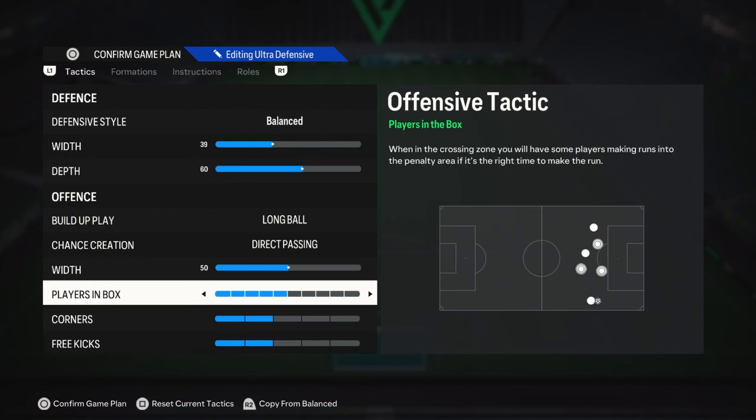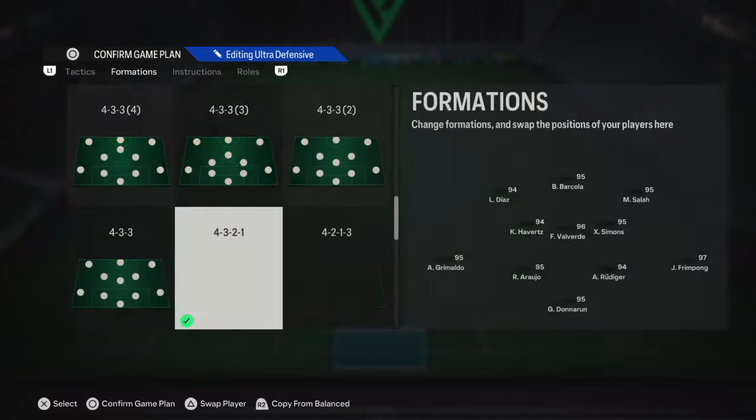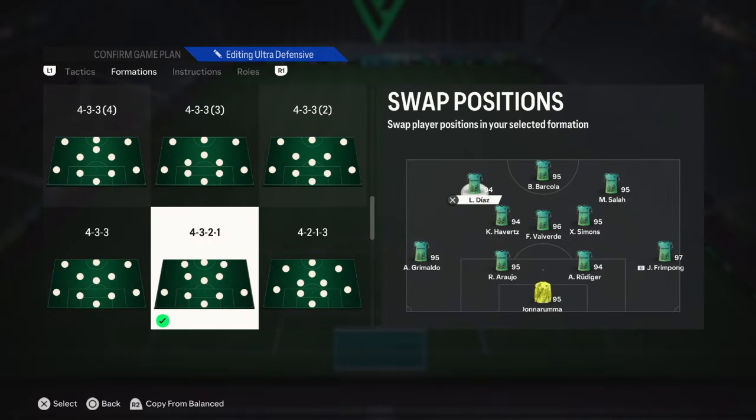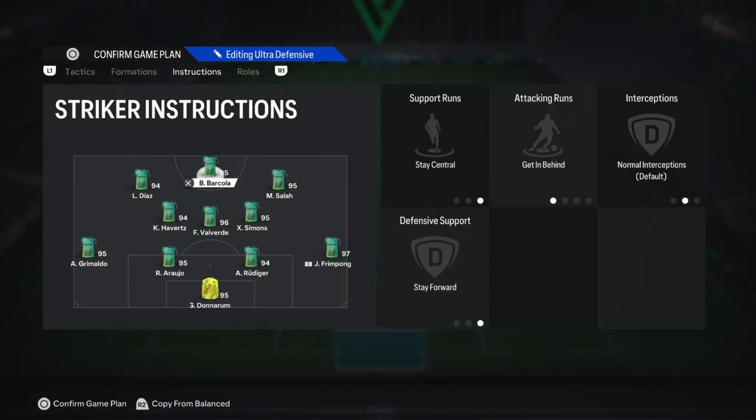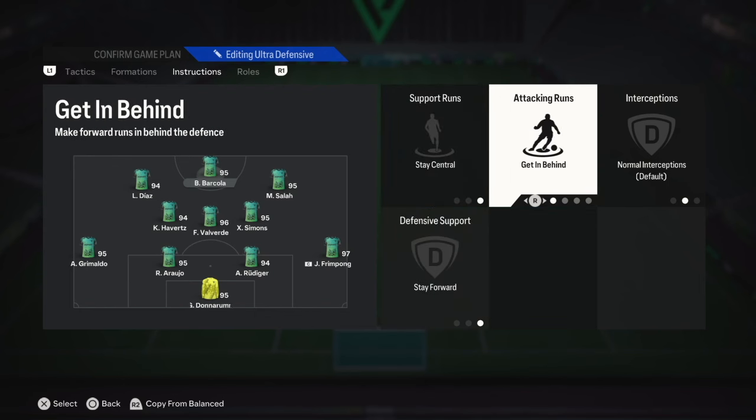Tactics. Defensive Style: Balanced — this allows your team to stay organized without committing too many players forward or back. Width: this keeps your team compact but still provides enough width to exploit the flanks when needed. Depth: a slightly higher line will help you apply pressure but won't leave you too exposed to counter-attacks.